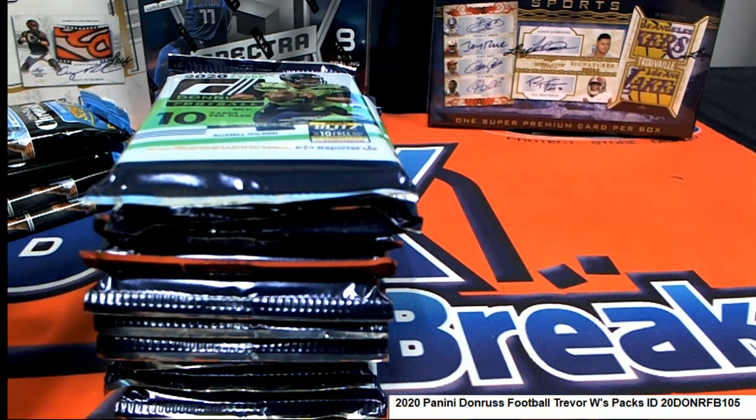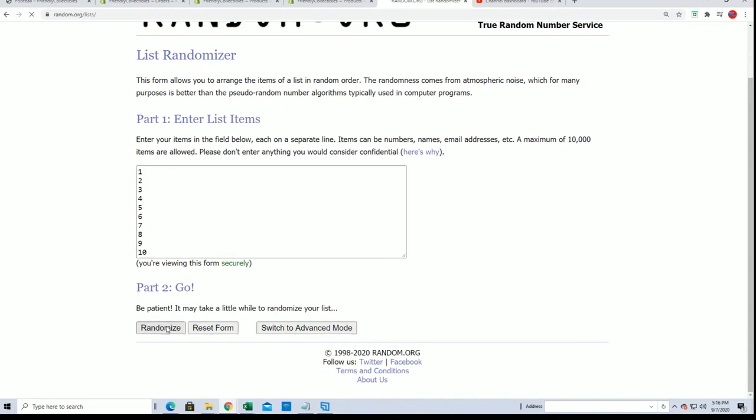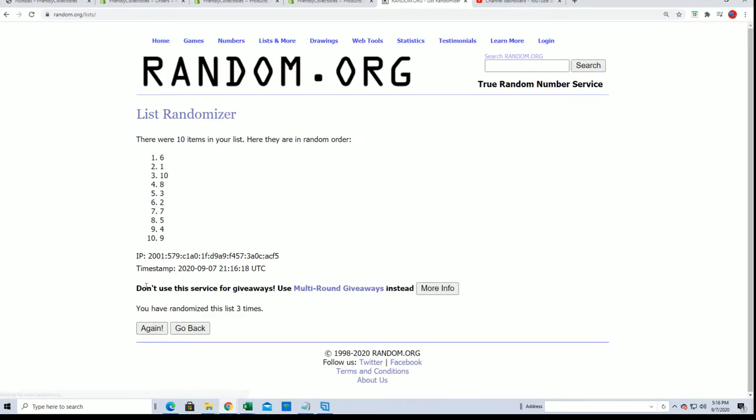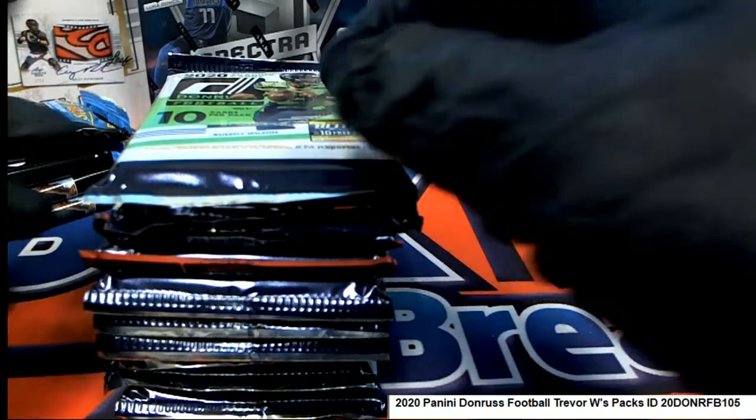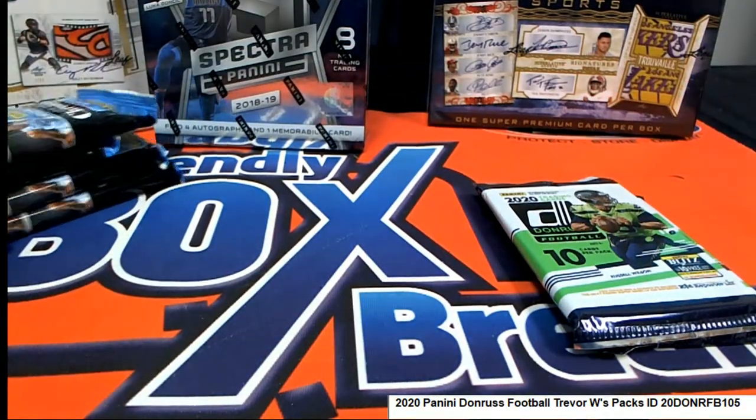Trey's got two packs of Donruss football. Trey, if you're here you can select your packs yourself. If not, we're just gonna randomly see what pack numbers you get. Ten packs to choose from and you've got two numbers, so we'll spin it through seven times to get your two numbers on the top. Good luck! Lucky number seven — six and two. Six and two it is. There's one, two, three, six.